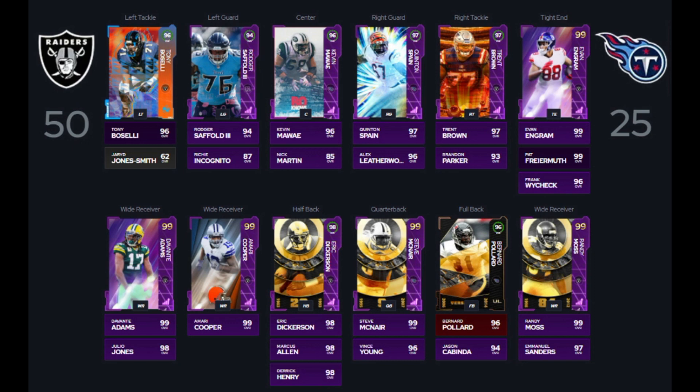For the required cards on offense that get the extra team chemistry: Roger Saffold, our starting left guard, is that all-AFC playoffs card that also played for the Titans, so he's going to count for both teams and get times 2 chemistry for the Titans. When you're upgrading a card, on the bottom right you'll see a plus sign — you'll be able to select the Titans or the Rams — you want to make sure you select the Titans so that he gets times 2 chemistry. Brandon Parker, your backup right tackle, is the Stocking Stuffer card for the Raiders and gets times 2 chemistry. Frank Wycheck, your third tight end, is the Team Diamonds 1 card for the Titans, so he gets times 3. Vince Young, your backup quarterback, is the Team Diamonds 2 card for the Titans, so he gets times 3 chemistry. And Emmanuel Sanders, your wide receiver 5, is that all-AFC harvest card — he's going to count for both the Raiders and the Titans' team chemistry.